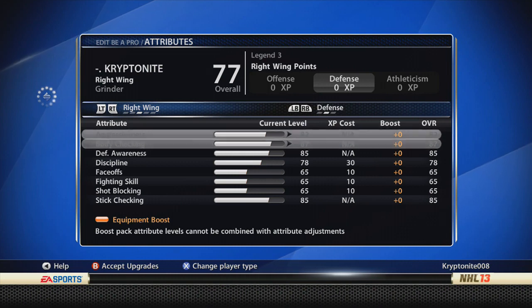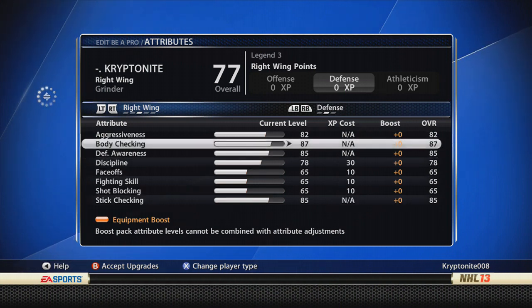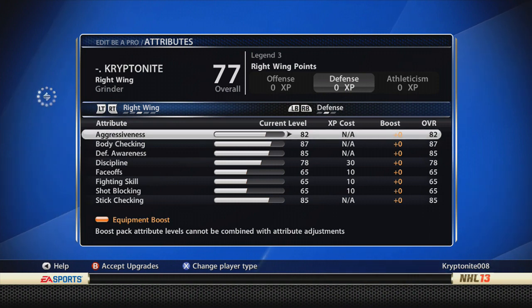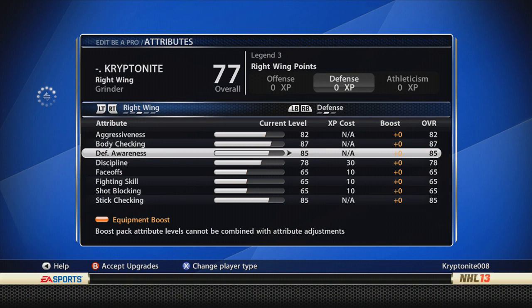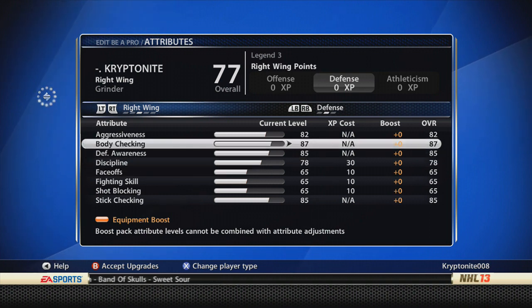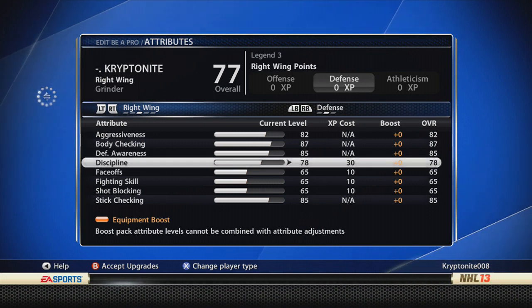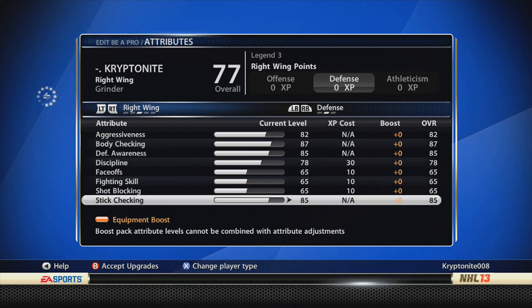Let's go over the defense. Aggressiveness — pretty much maxed out these three with no boosts on this slot. Stick checking maxed out to 85, defensive awareness maxed out to 85, body checking maxed out to 87, and aggressiveness to 82. I do like to throw the body a lot — I love to hit in ESHL. When I play the game I play to have fun, and just running around hitting people is fun for me. You can always throw hits, but you can't always score. Discipline I can only get up to 78 — I don't really think discipline is going to affect penalties that much. Stick checking went up to 85, which is the highest it can go.